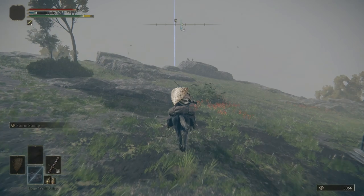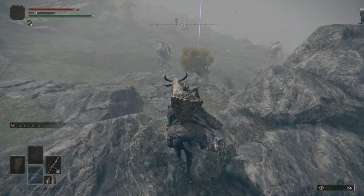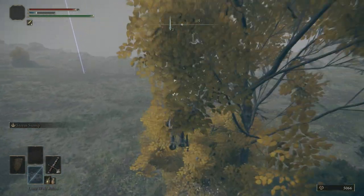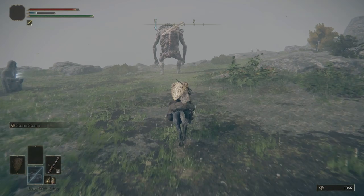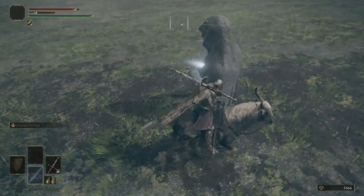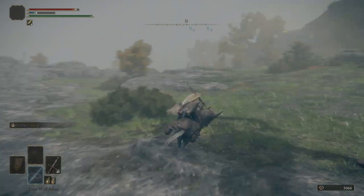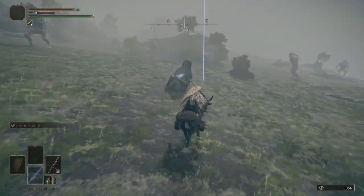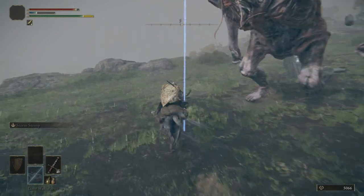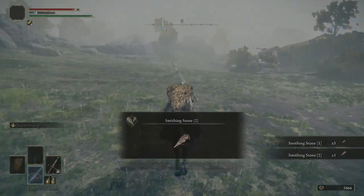Let's head over here to the second marker. We're going to have a ton of trolls over here, so we want to get the attention of only one troll. I think I'm going to get the attention of this troll right here — just kind of right in front of him. We want him to break this statue — see how it's glowing? That glowing statue means there's something in there. Get him to run over towards you and he's going to break the statue. Grab ourselves some Smithing Stones.